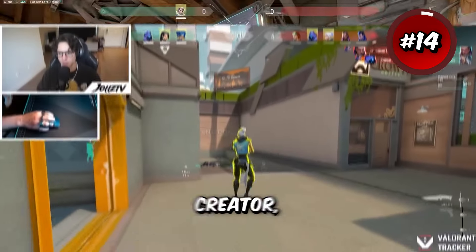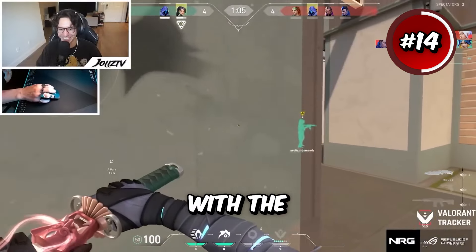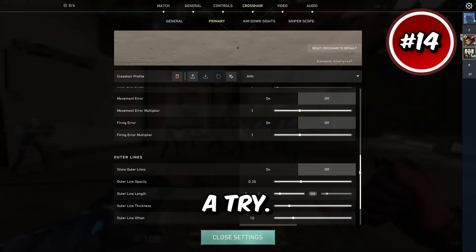Up next we have Jules. He is a content creator but he's been radiant a number of times. He's currently using a yellow crosshair with the inner lines at 1-3-1-1, and he literally made it to immortal only using abilities, so give his crosshair a try.